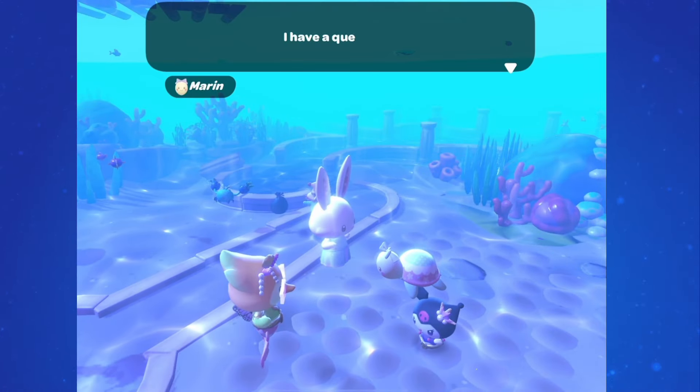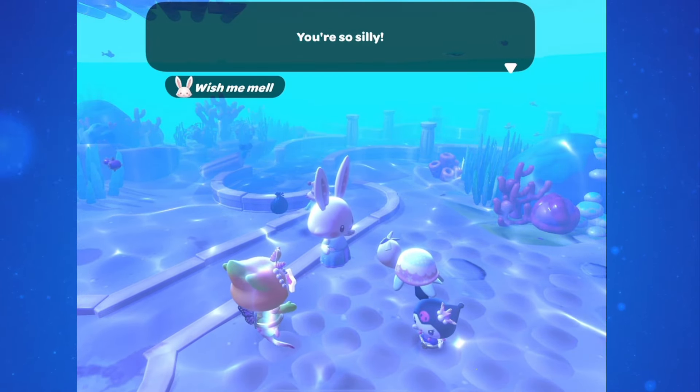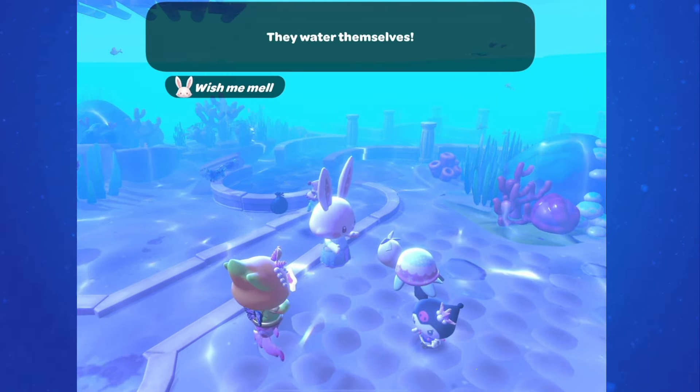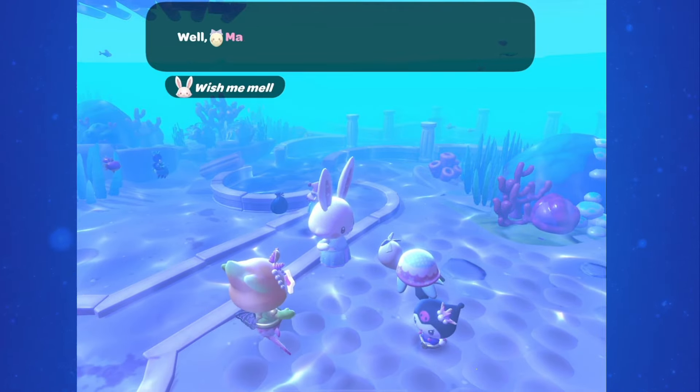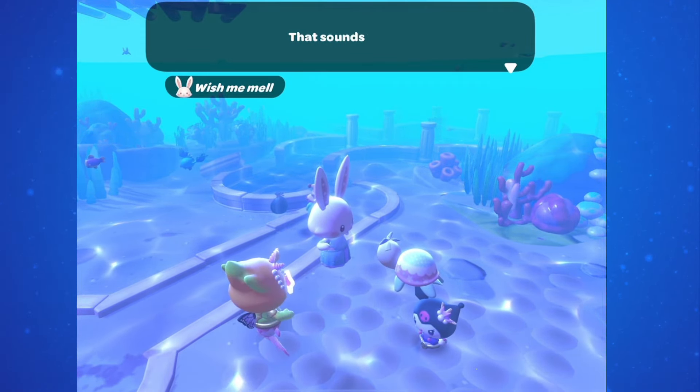Marin wants to know how we were supposed to water a flower patch that's underwater already, and Wishmemele says we don't need to water them — they're going to water themselves. They talk about what they want to do next, and Wishmemele suggests a little secret beach on Gemstone Mountain.